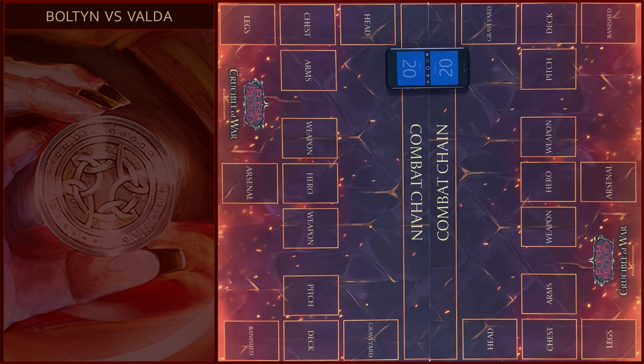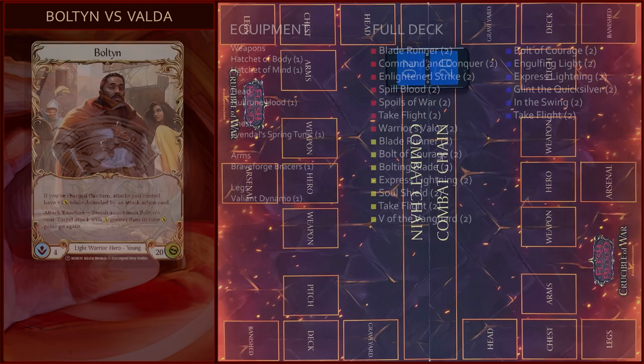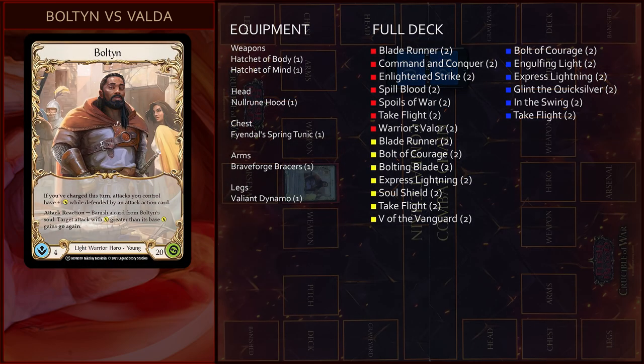Hello guys! Fabric on air! Welcome everyone! Today we will play a game in Blitz format between Light Warrior and classic Guardian Hero. I will play Bolton, a young Light Warrior hero from the Monarch Set.